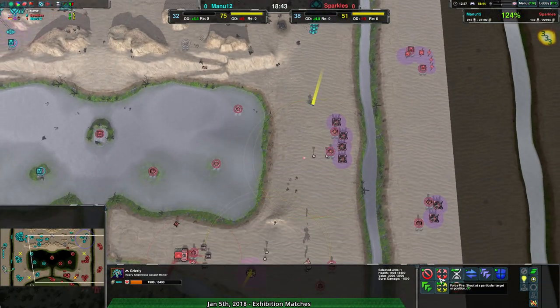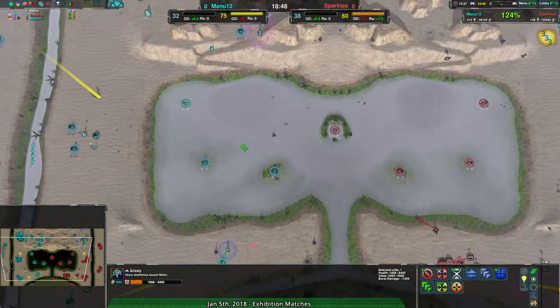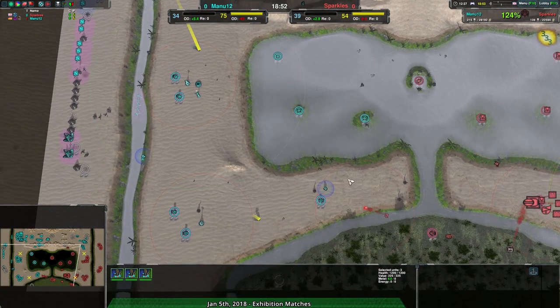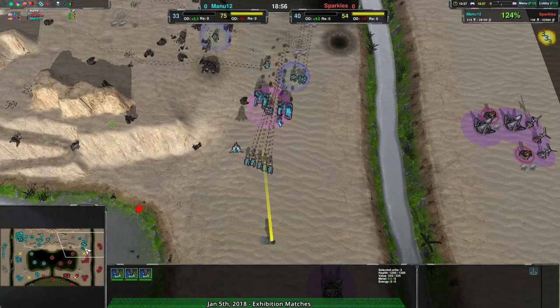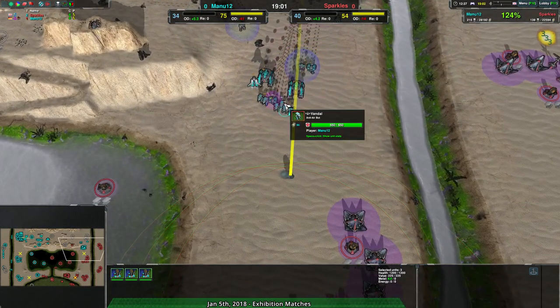The Grizzlies can go around the back here and wipe out all these metal extractors, which Sparkles can't easily rebuild. Manu12 has rebuilt over in the center of the map, having gotten rid of the Redback way earlier. So Manu12 right now is actually not in a bad position economically, despite the fact that they lost basically everything. They're able to counter against Sparkles and push in.